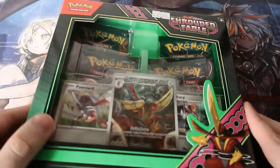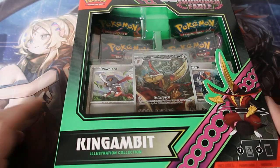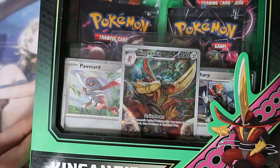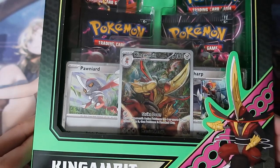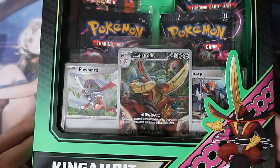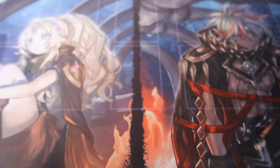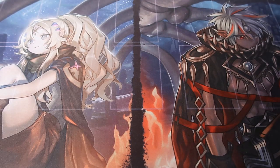Today we are opening up the Shrouded Fable King Gambit box. This contains four booster packs and three beautiful promos. Look at the promos — they are beautiful! You've got yourself the Bisharp, the Pawniard, and then the King Gambit, the evolved version of it. Let's go ahead and crack this open really quick.